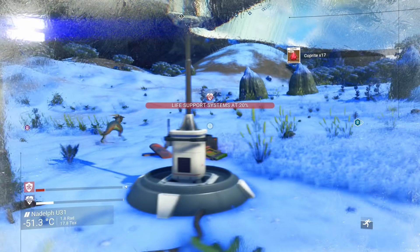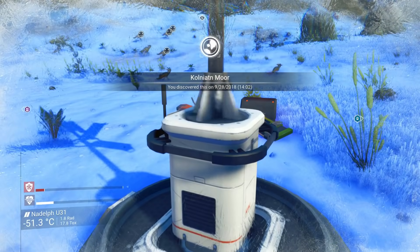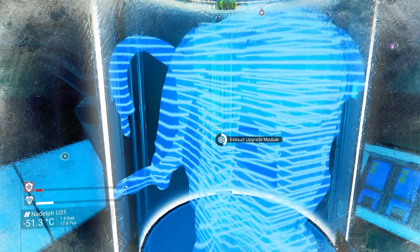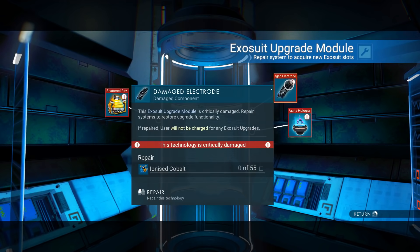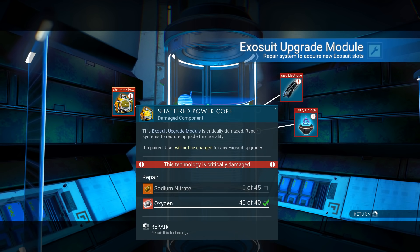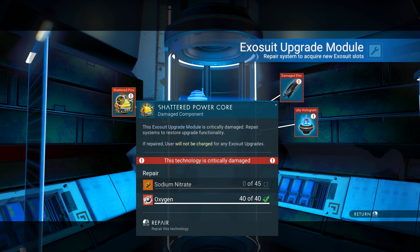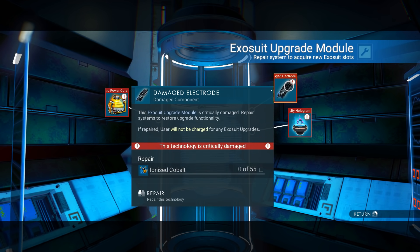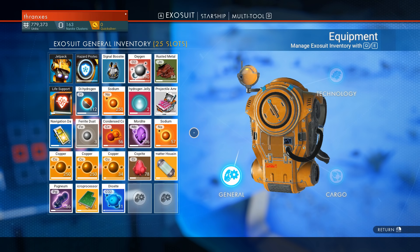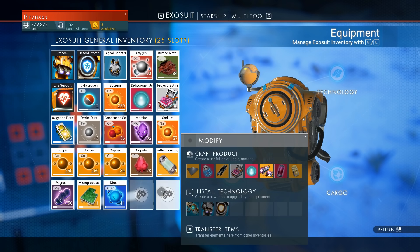I got a little distracted by the big group of lifeforms. Let's save and chart this sector — Colniotin Moor. Exosuit upgrade module. It's damaged. It needs ionized cobalt, antimatter, and sodium nitrate. We could make the sodium nitrate in the refiner, and if I could find cobalt we could make that. But the antimatter — that's going to be a bridge too far. It means I wasted my drop pod coordinate module.